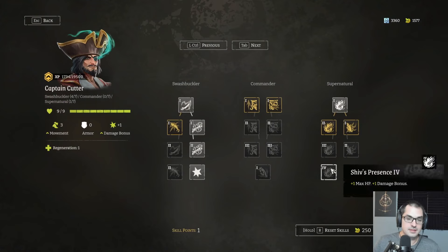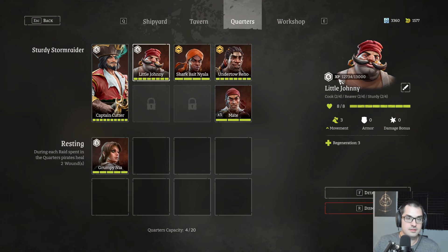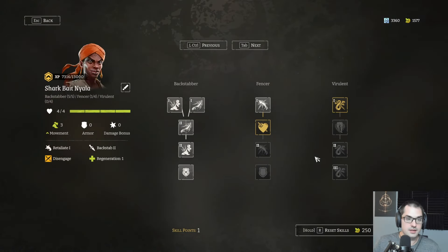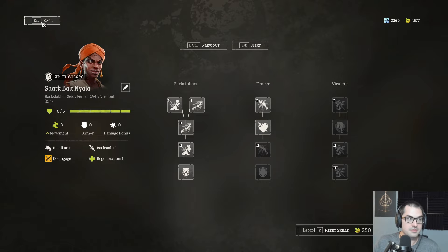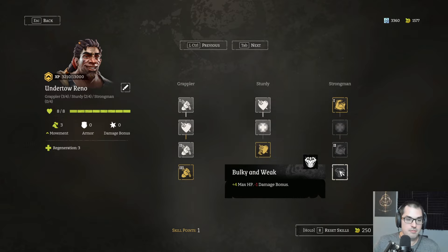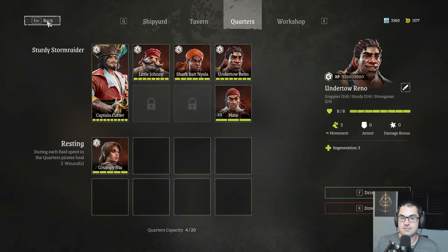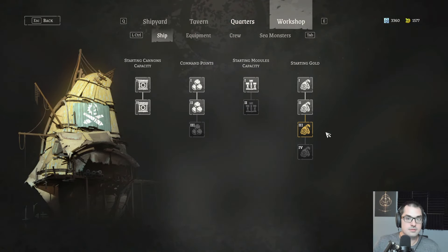Let's go to the crew quarters. We only have one skill point apparently. We have more movement on the captain. Little Johnny is not yet leveled up. Sharkbait Niala has one — we want two max health, please, good lord give me two max health. She's not tough enough. Green max health — drunker. Try out the flex. I think we just save up for the last command point. Command points are OP.